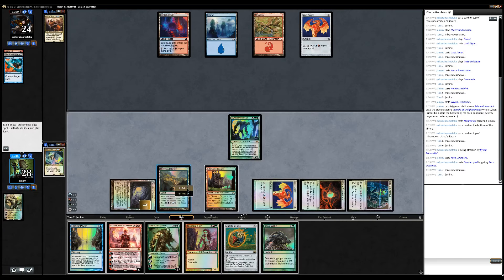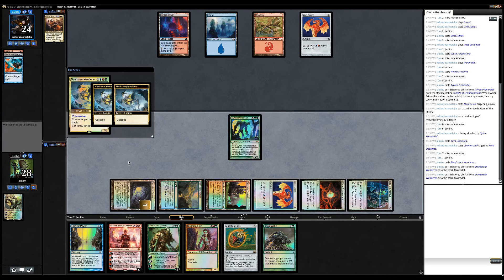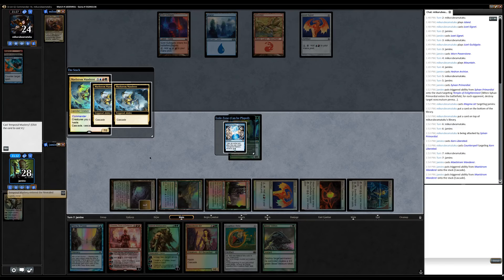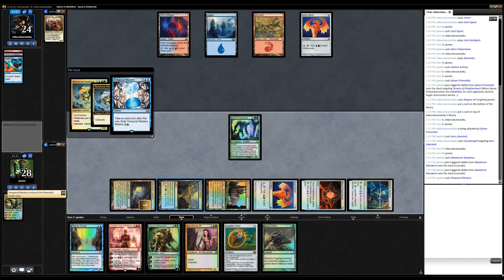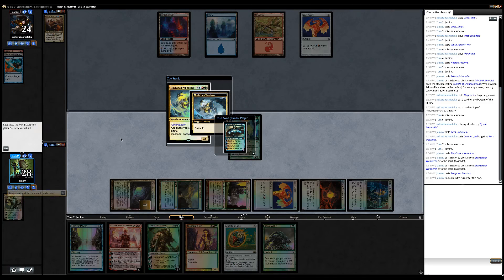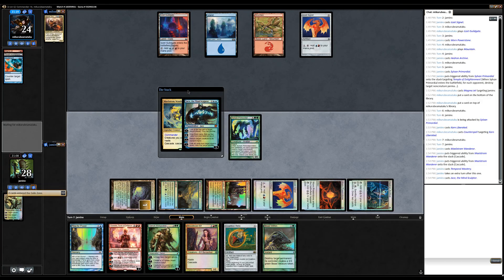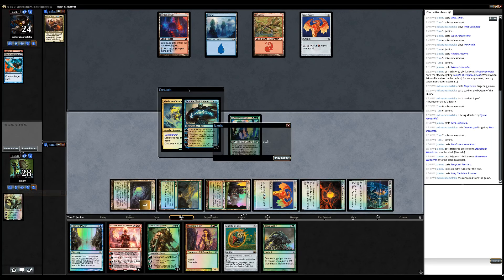Green — colors don't matter. Maelstrom Wanderer. Wildfire would be pretty good here. Temporal Mastery. I think that's dead. Jace — that's one of the better hits you can get. No mana ramp, just Jace and Temporal Mastery. And that wins.